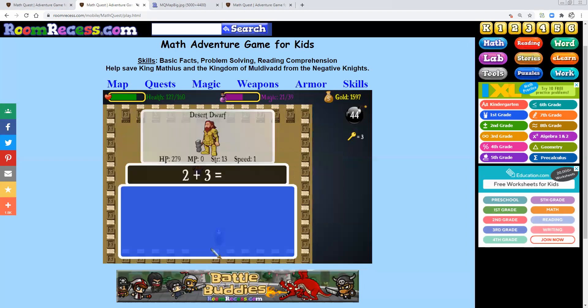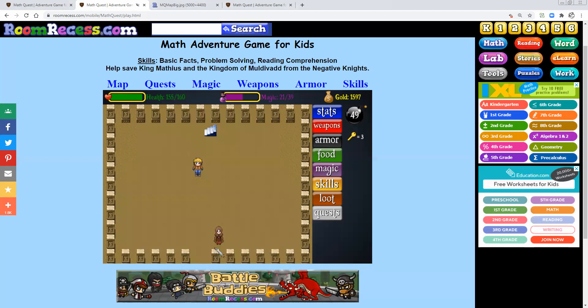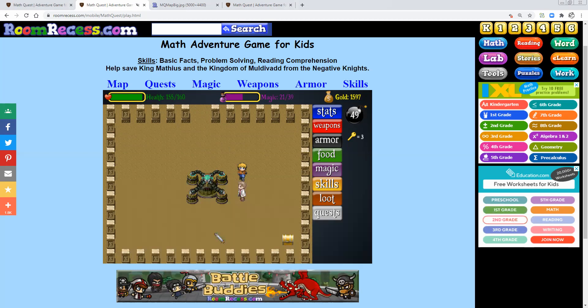Defeat this enemy and then walk straight down and talk to this person right here. He says: 'I've been trying to pump Geomania but my pump has run out of fuel. I really need some quartz geodes — five should do the trick. Quartz geodes can only be found in Multiple Mountains.'